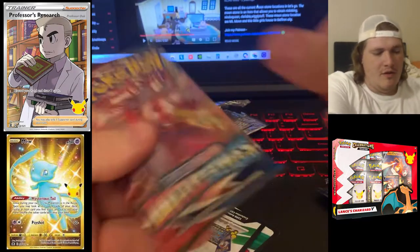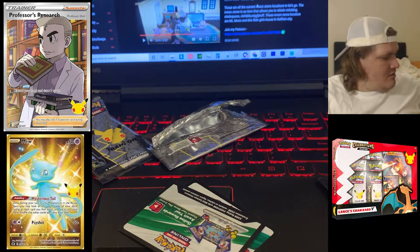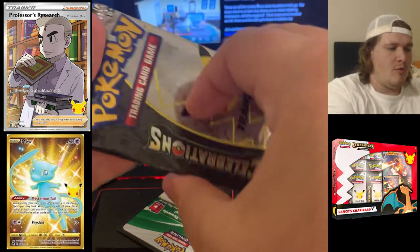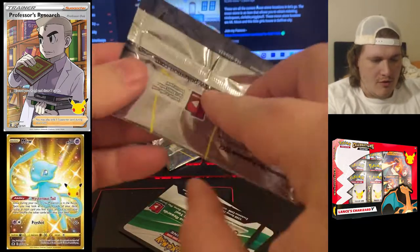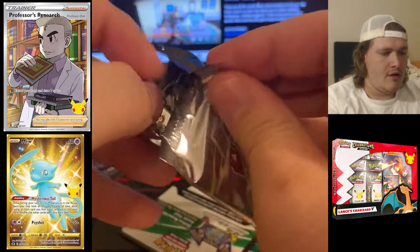Battle Styles and Darkness Ablaze — we're going to add those to our pack collection and open them later. Want to have some sealed product on hand. All right, can we get lucky with this Lance's Charizard pack and pull some absolute fire?